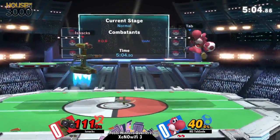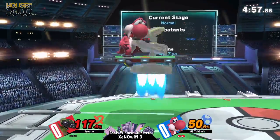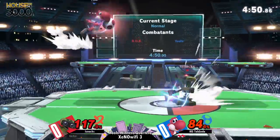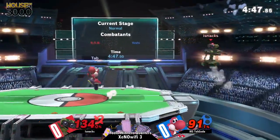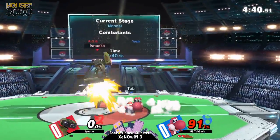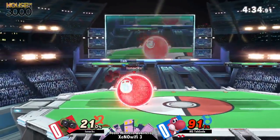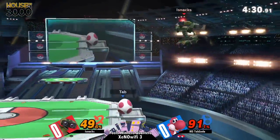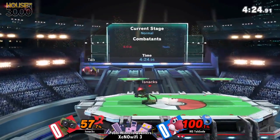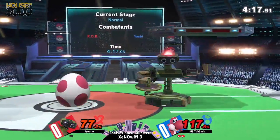Nice hit right there. That egg — that's gonna get you punished. With that whole down B, it's very punishable. A new thing about Yoshi in this game is being able to do the down B through the platform by holding down. The mix-up is like, am I gonna land on this platform with it or not? Nice shield poke with a down air. Yoshi's going in right now with his pressure, and he has the stock lead too.